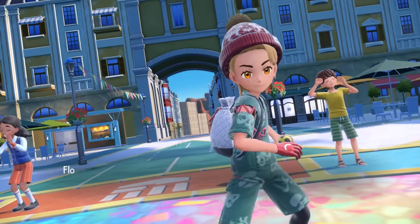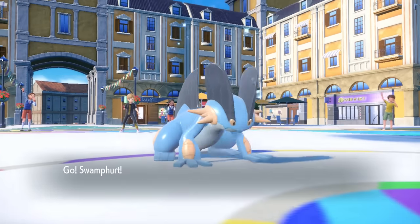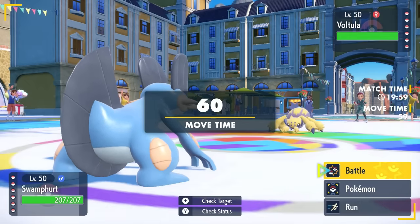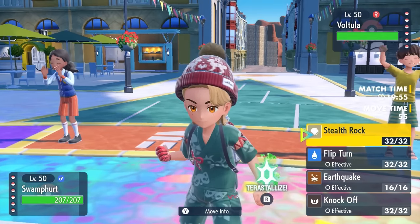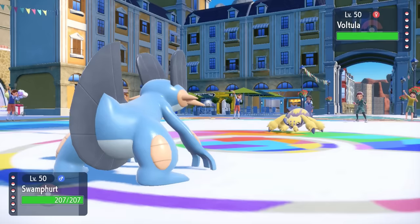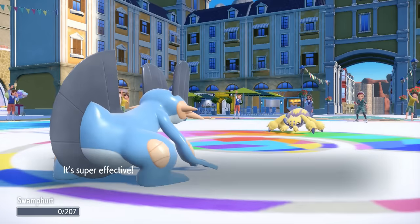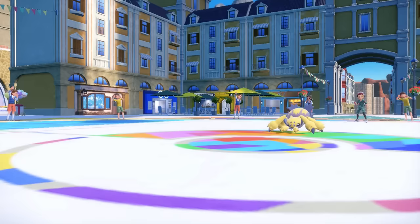My opponent is going to lead off with Galvantula. The electric spider comes in basically just to lay down some Sticky Web, which is a little bit annoying. I decide to lead off with Swampert, lay down some Stealth Rock, and while I know this thing carries Energy Ball, I figure they probably go for the Sticky Web turn one. So I can flip turn, break the Focus Sash, and get a nice pivot — but they go for that Energy Ball and I pay the price for staying in there.